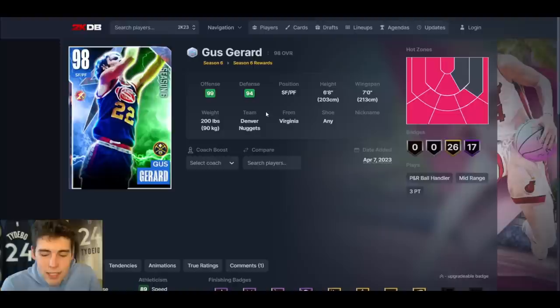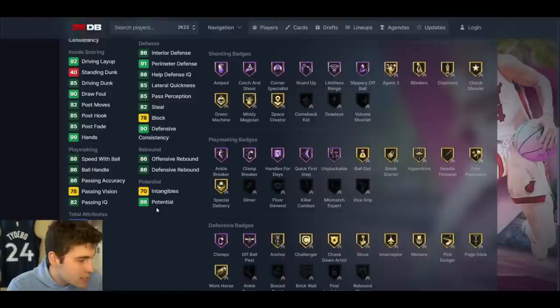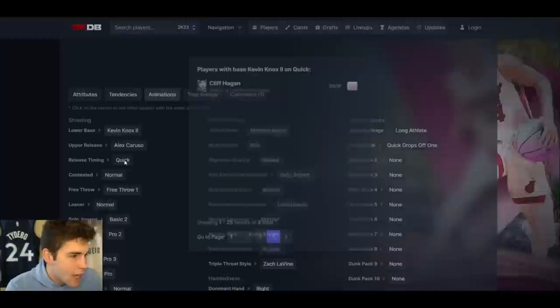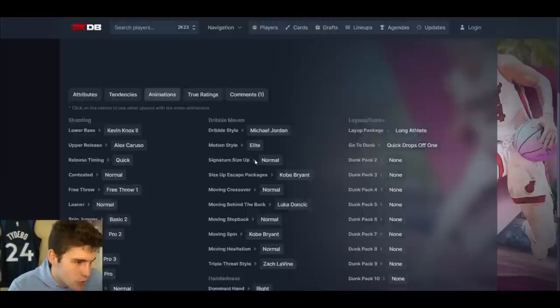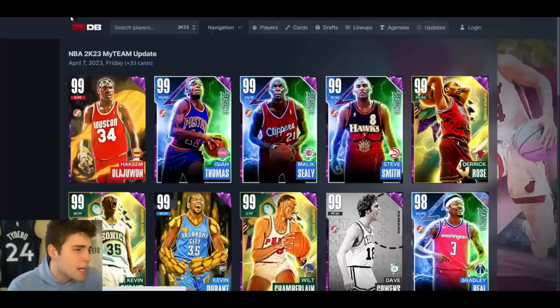Gus Gerard — can he be good? 6'8" small forward — okay, that's a start. 7'4" wingspan. Hot spots from everywhere outside the three-point line. 43 base badges, good shooting badges, good playmaking, good defensively — really solid. 92 three-ball, decent driving dunk, decent speed and ball handling, 89 speed, 85 lateral quickness. Kevin Nob's base on Quick — going to be slick, but how quick is it exactly? Dribble six, not great.